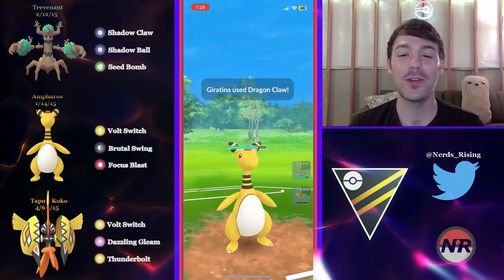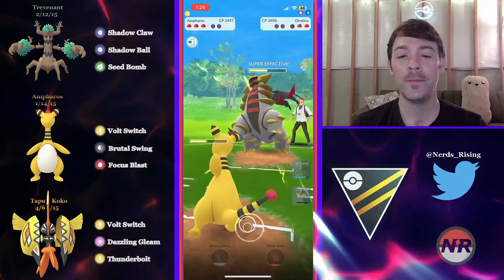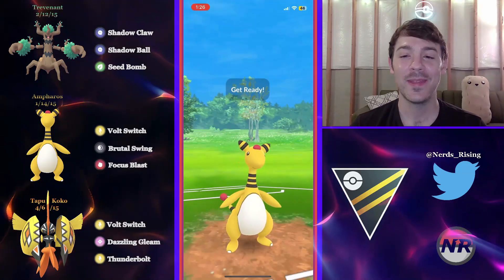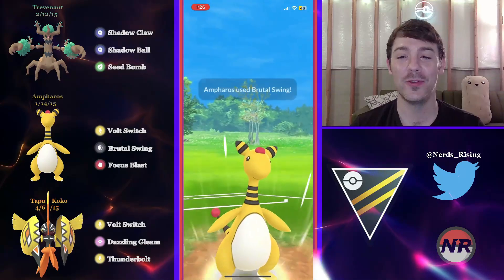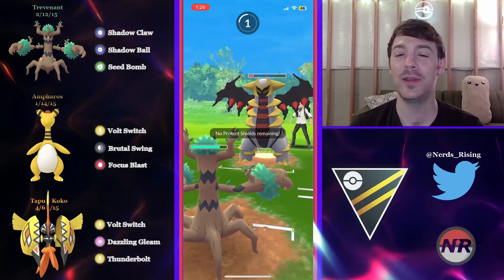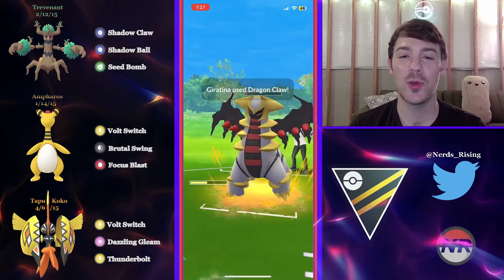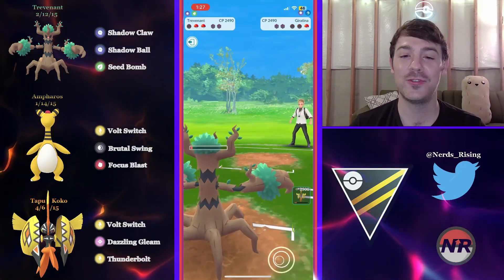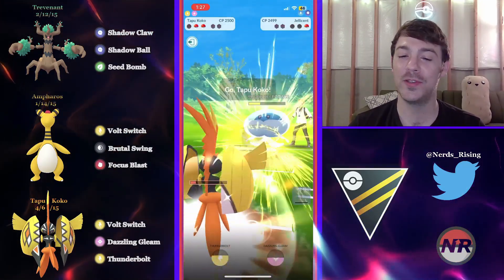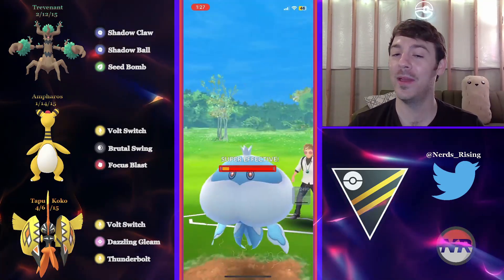Tapu Koko was taking so much damage it would have gotten farmed down before getting to another Gleam, so it's forced to switch. He brings in Ampharos since it tanks damage better than the glassy Trevenant. With the opponent boosted on defense, Ampharos can't take out the Giratina with a Brutal Swing. Dr. Love brings in Trevenant and commits to the full farm down as his only win condition. He gets to the Shadow Ball against the Jellicent, does massive damage, aggressively brings in Koko, just barely makes the Thunderbolt, and that's a GG — Dr. Love gets it done.